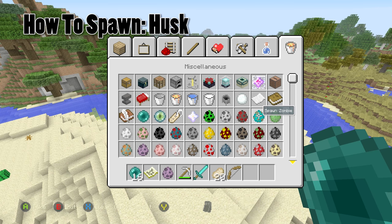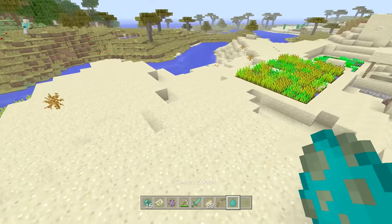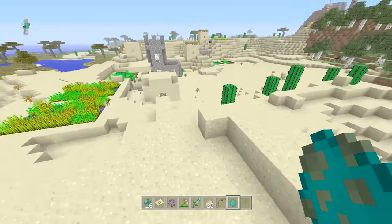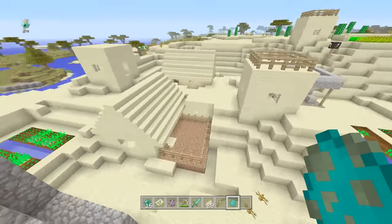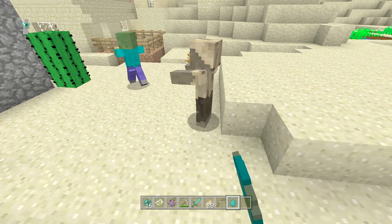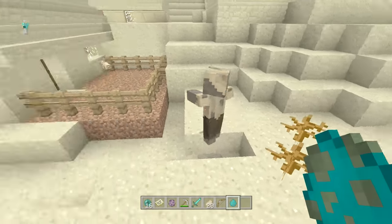If you want to spawn a Husk, what you need to do is take a zombie spawn egg and just go to a desert, because they will only spawn in deserts — and only then 80% of the time, when a regular zombie would spawn. So what would usually be a zombie attack on your village at night will turn into a Husk attack, because as you can see right here, 80% of the time you use a spawn egg in a desert, you're going to get a Husk instead of a zombie.